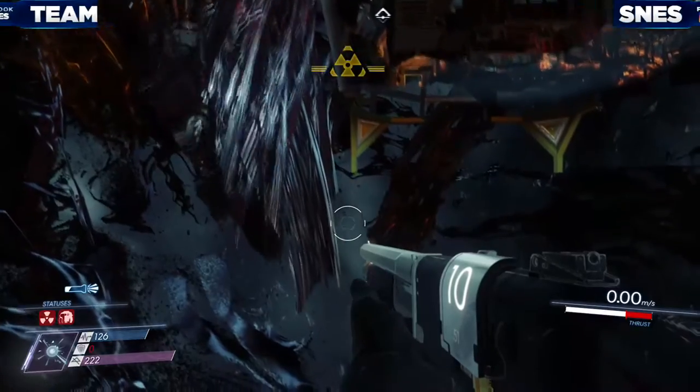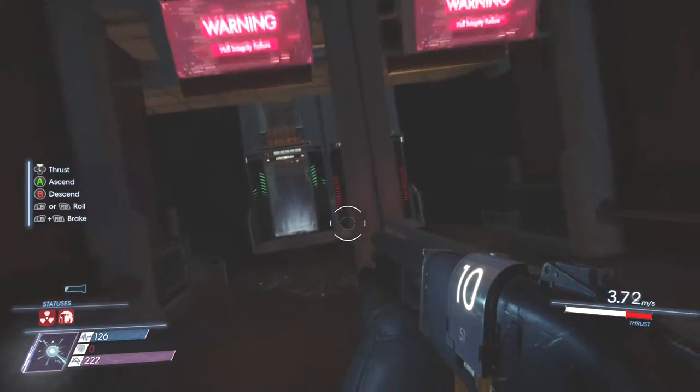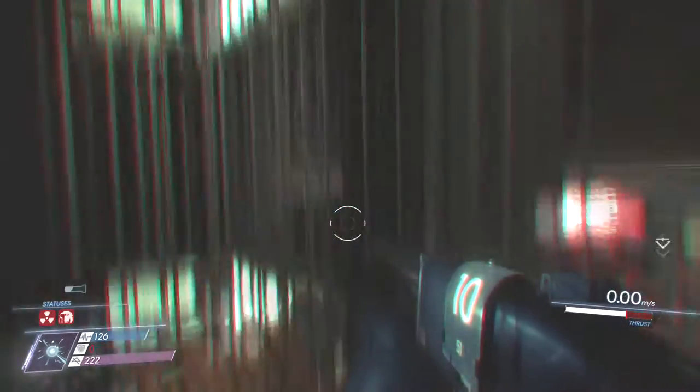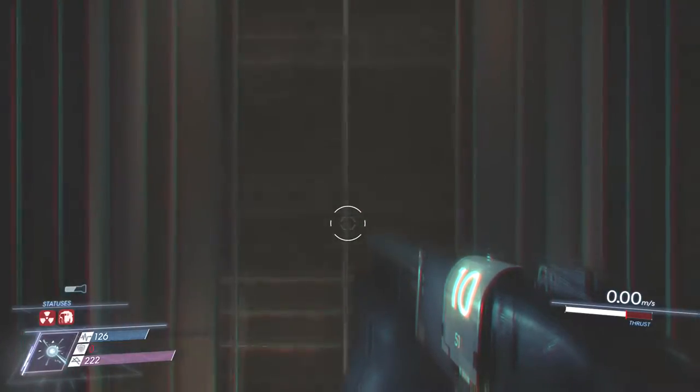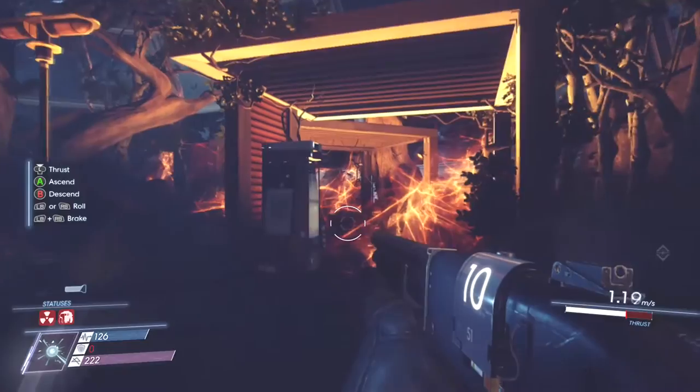Without further ado let's get right into it. First you are going to want to enter the Arbitrarium from the closest entrance which is Talos Bridge 1. Next you are going to want to use this door to get to the Arbitrarium. Next just follow the way I go.